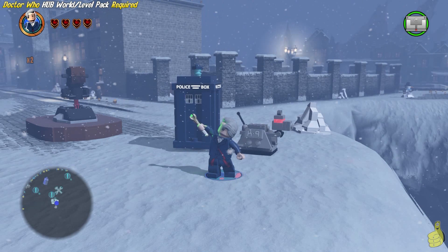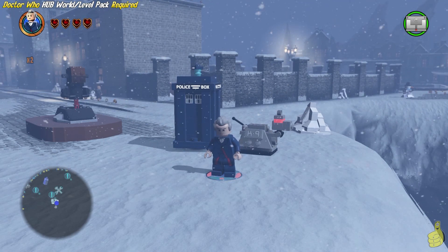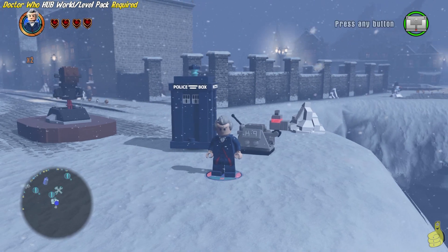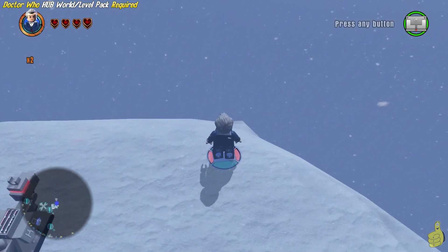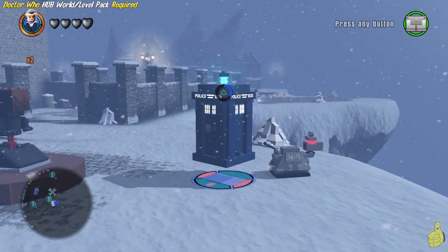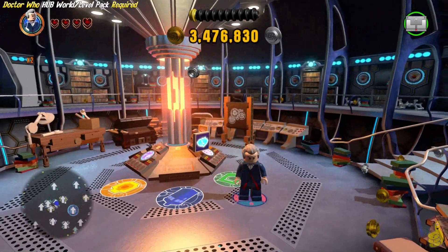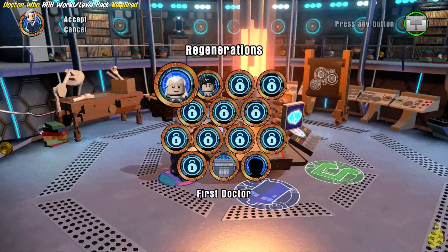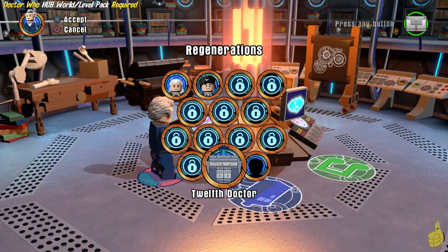Here we are in the old school London area, which is basically part of the hub world of Doctor Who. Where you do this doesn't really matter as long as you're able to jump off a ledge and die — it's one of the simplest ways. We've made our way inside the TARDIS now by pressing the triangle button and holding triangle. If you're playing on Xbox, it could be the Y button as well.